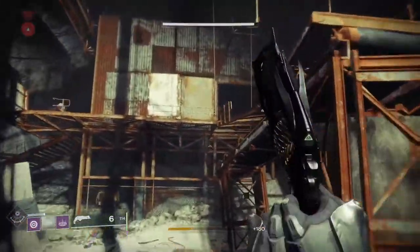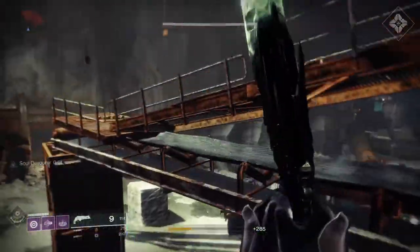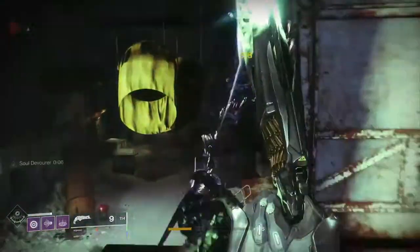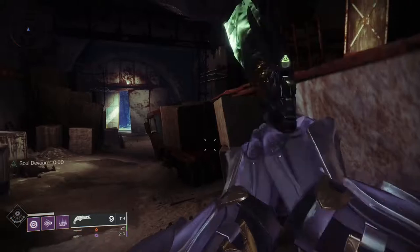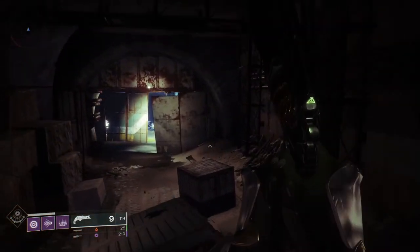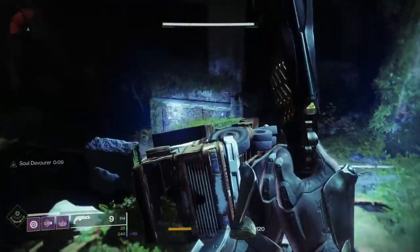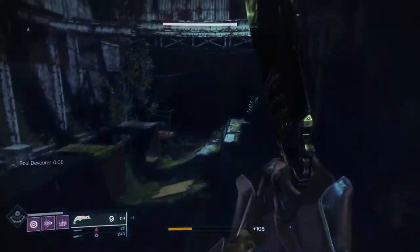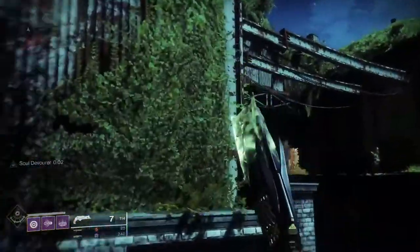Then you go back into Crucible and this is where a lot of people find it annoying — you either have to get 200 hand cannon kills in Crucible, or if you choose a void hand cannon it takes it down to 100, which is much quicker. For good guns to use, I recommend the Icelos hand cannon or the Kindled Orchid as they get it done fairly fast. The Icelos hand cannon has barely any recoil — it's a bit like Malfeasance in that way.